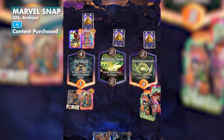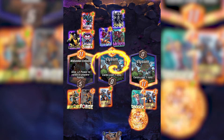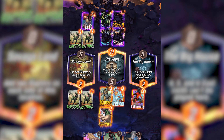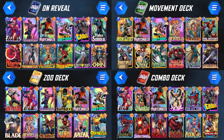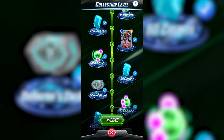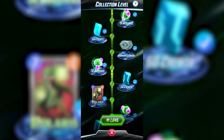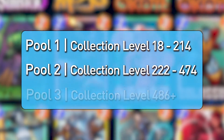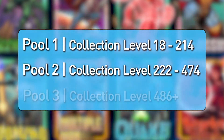Marvel Snap has just launched in Australia and is already dominating the free time of everyone in the ABC Gamer offices, so we've decided to justify playing Snap at work by sharing our 4 best decks. Marvel Snap currently has 3 different card pools, meaning you'll need to get your collection level up to unlock certain cards. In this video we'll only use cards from pools 1 and 2, so you can start building winning decks sooner.